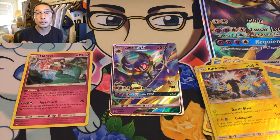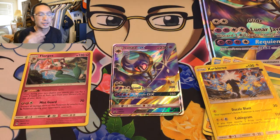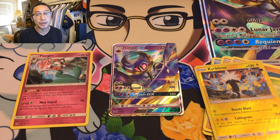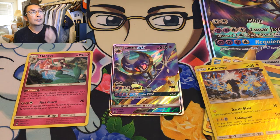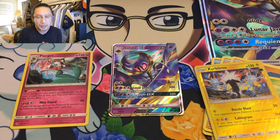This box gave us four regular rares. Totally savage. It's like you take twenty bucks, put it in the toilet and flush it — well, fifteen bucks, because we got the Lunala GX, so that's pretty cool. Days like these when we don't pull anything, it's all right — there's always tomorrow. If you like this video, hit the like button. If you haven't subscribed, hit subscribe and join me every single day on our Pokemon collecting journey. See you in the next one!